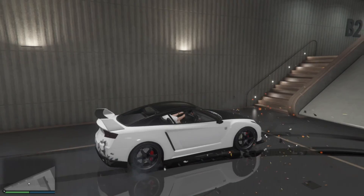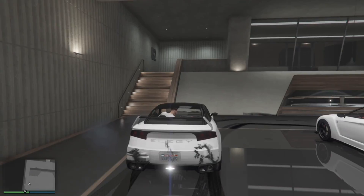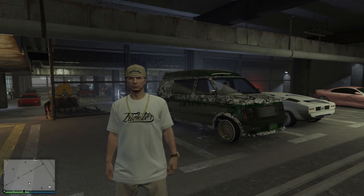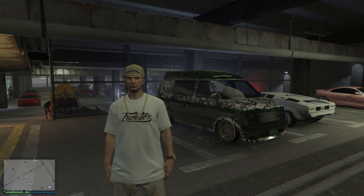Before we end the video, I do want to show you guys you can duplicate here at the nightclub as well. But as you can see it can be pretty inconsistent — trying to move the vehicle around it constantly moves back to its parking spot, so it is hard to get it over to the exit door. I do recommend to just use the arena.